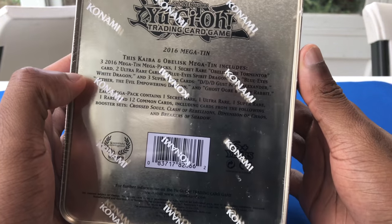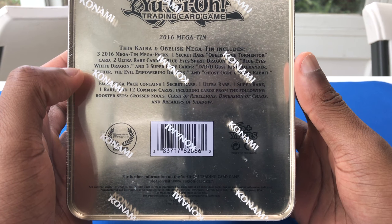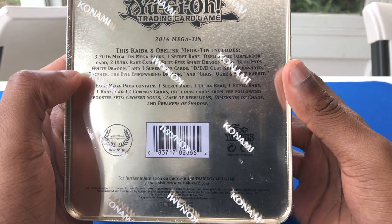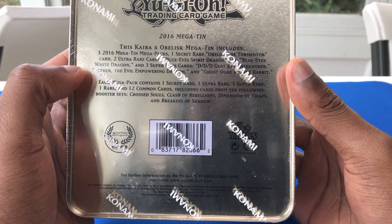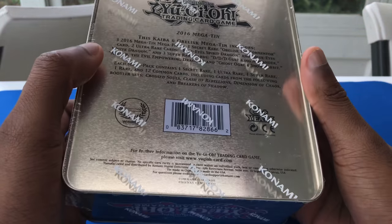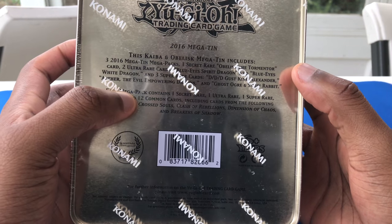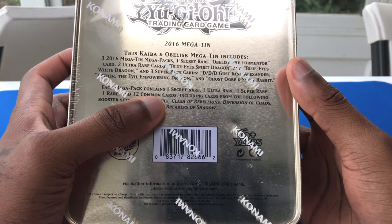It says three 2016 Mega Tin Packs, one Secret Rare Obelisk the Tormenter, two Ultra Rare cards — Blue Eyes Spirit Dragon and Blue Eyes White Dragon — and three Super Rare cards: DDD Gust King Alexander. And then it says Aether the Evil Empowering Dragon and Ghost Ogre and Snow Rabbit.